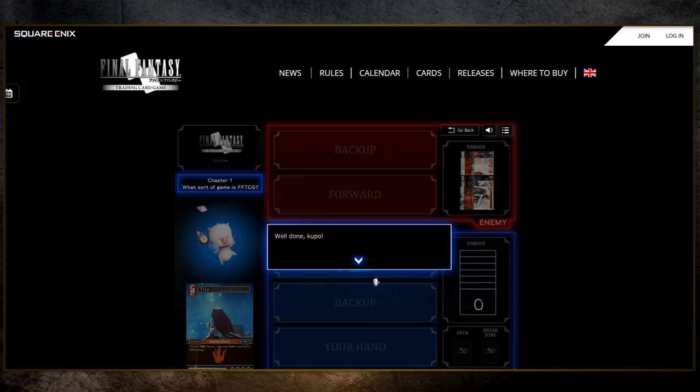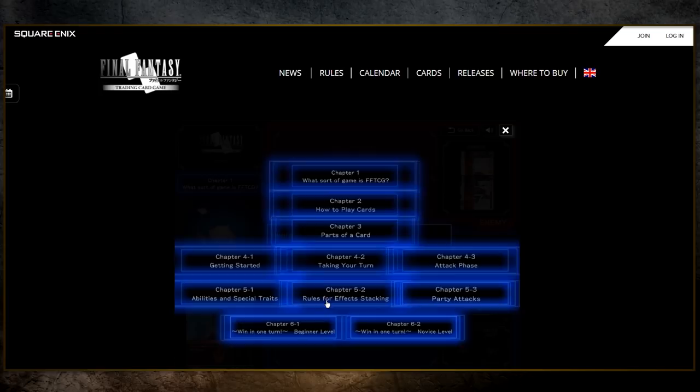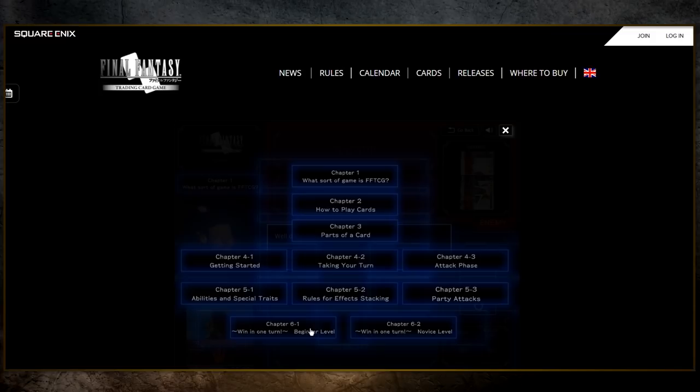Now we need to find out what different types of cards there are and how to play them. This would be chapter 2, but I don't like doing things in order — I want to give you a sneak peek of some exciting stuff. So let's go to the chapter list. This is everything the tutorial has to offer, and we're gonna jump straight ahead to chapter 6.1.